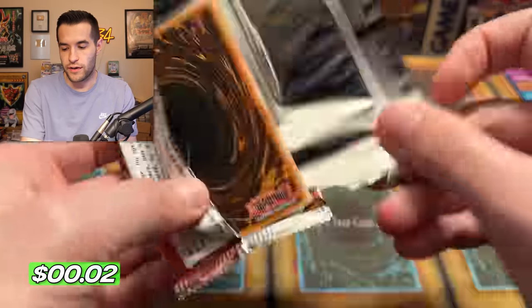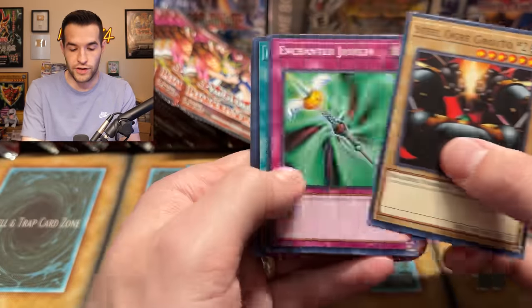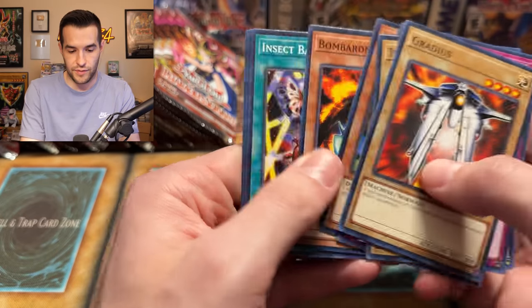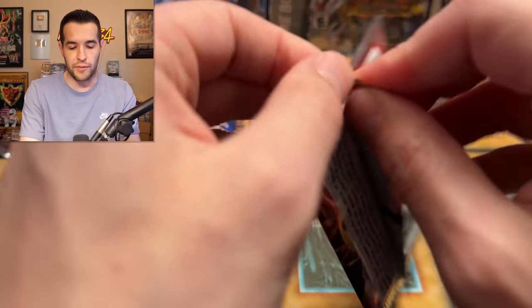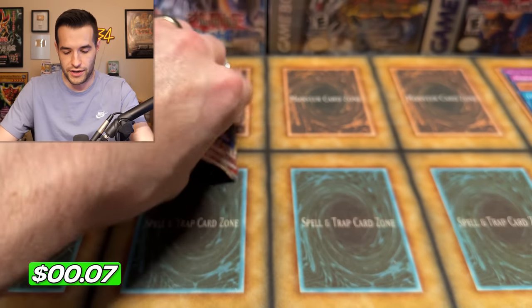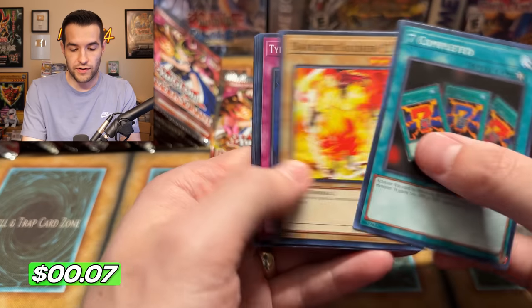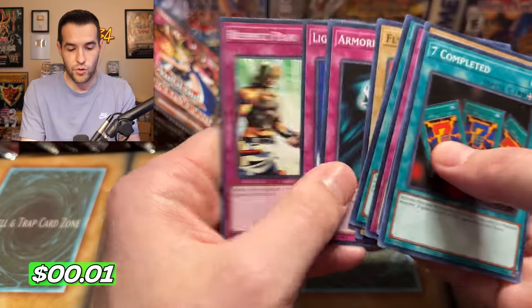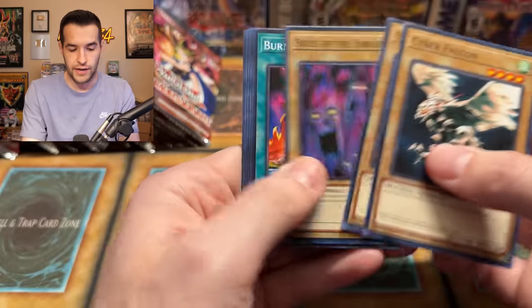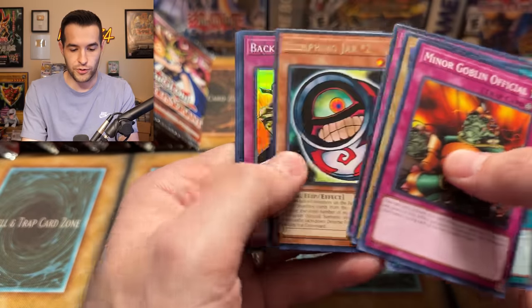We've already pulled Premature Burial. We haven't pulled Call of the Haunted — so we need Call of the Haunted and Buster Blader. And there feels like there's another one we haven't pulled yet but I can't remember what it is. There's no way we're not opening another box — that would just be too insane. Sky Scout. Could be the greatest opening of all time in terms of getting the cards you need in the minimum number of packs.